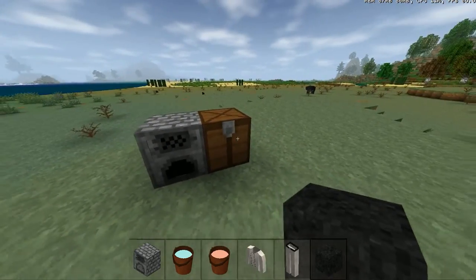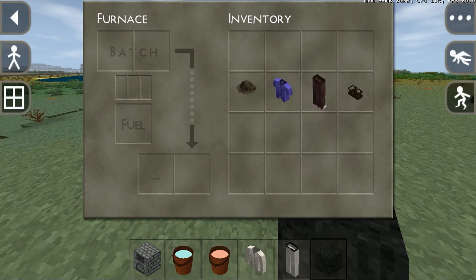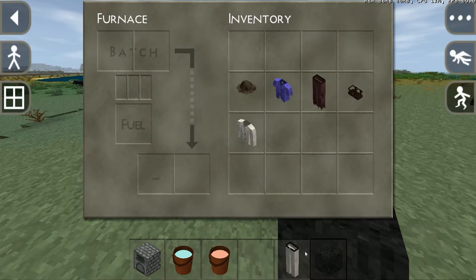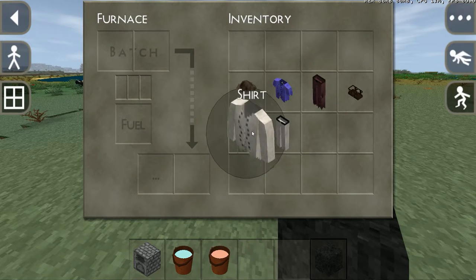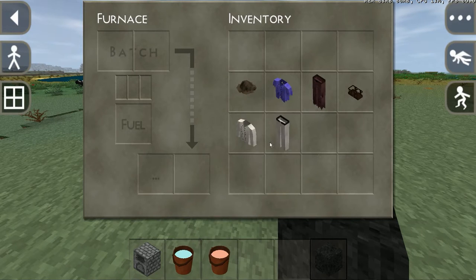To dye clothes you need a furnace, like so — I've just got one here. These are the clothes I spawned in; you spawn in this hat and these old raggedy clothes. I've also spawned in this shirt and pants which we're just going to use to dye. They've been crafted but don't have a dye on them yet — they're just plain white.